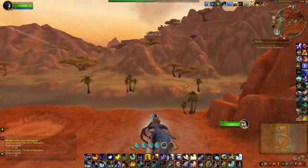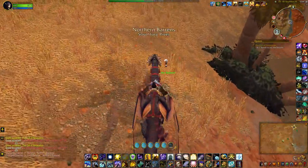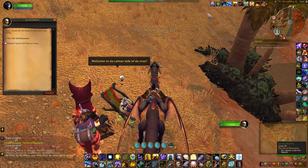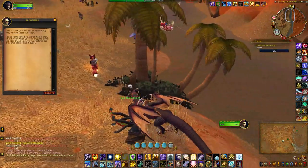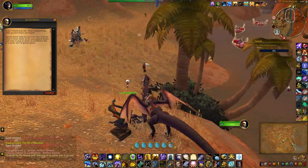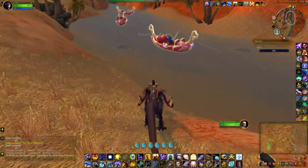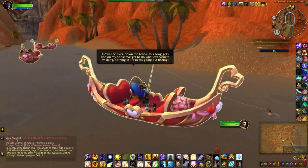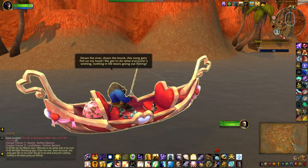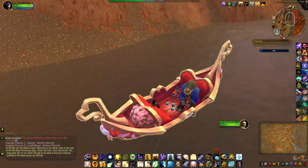For the Gift of Relaxation, you just have to head over here to the river. Talk to the NPC, and for this one there are actually a few ways you can fill the bar. You can either head to one of these boats and just sit there for a very passive way of filling the bar — so if you need to do a bio break, make a cup of coffee or tea, this is a pretty good way to do it.